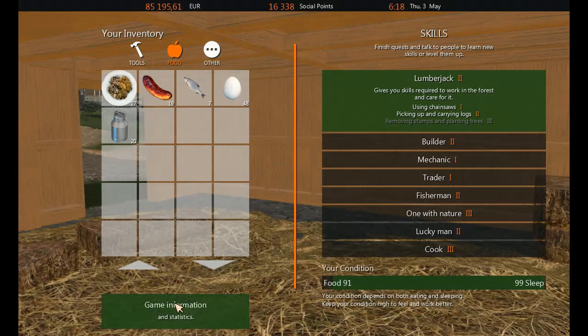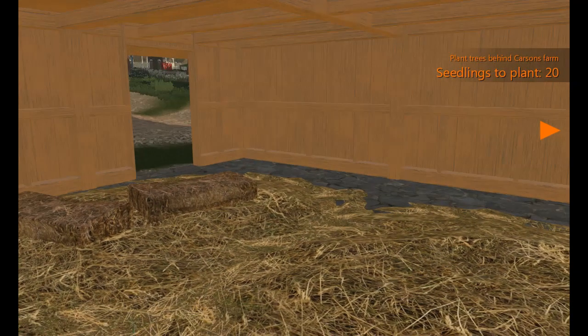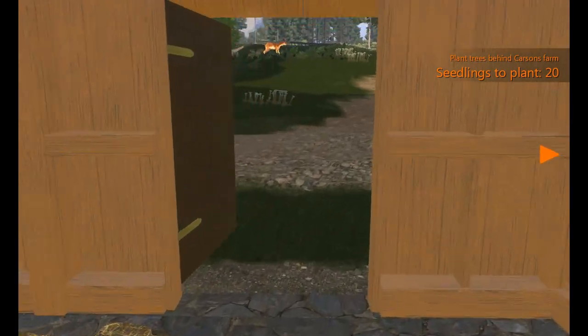If we press Tab and go to game information, here's our maximum number of animals: we can have a cat, a dog, 20 sheep, 9 cows, a rooster, and 20 hens. Your rooster will reproduce with the hens, and once you have 20 hens, anything over that will automatically be sold — for as low as 40 euro up to 80 euro depending on how many chicks were born.